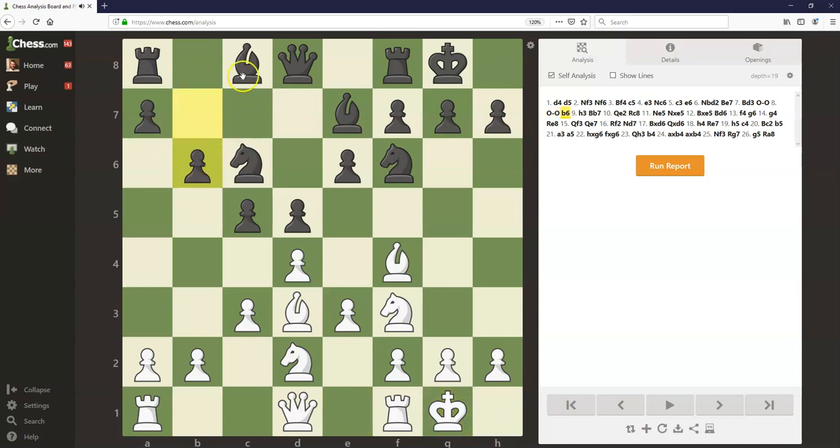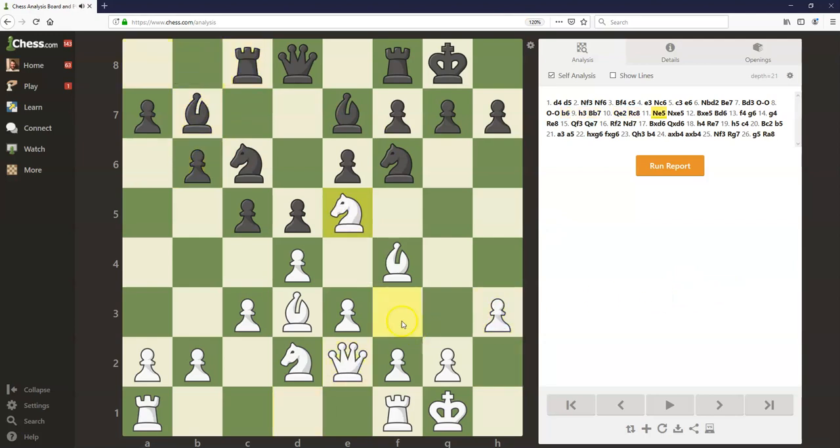Black played b6 here, trying to develop this light square bishop. Then h3, bishop b7, queen e2, rook c8, and now knight e5. We mentioned this was a common idea in the London system — to throw that knight into e5, possibly with the idea to follow up later with f4 and beginning a king side attack. Knight takes e5, bishop takes e5, bishop b6, and f4.